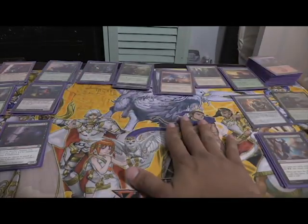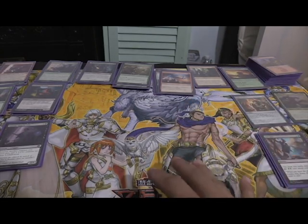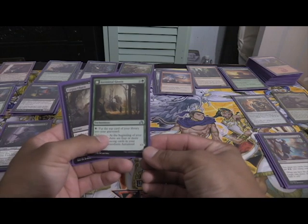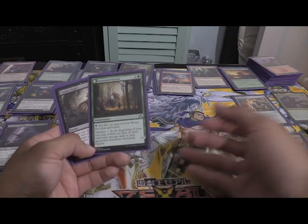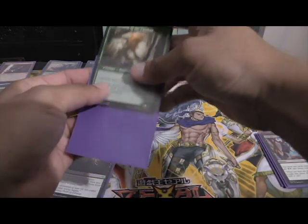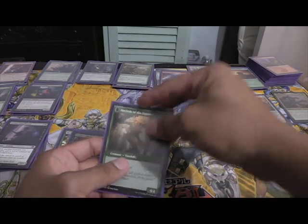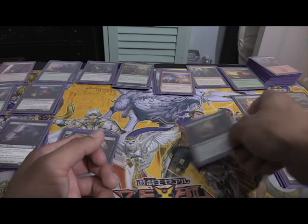One of the main strategies of this deck is to dump creature cards and instant sorceries into the graveyard. For that, we run one Autumnal Gloom, which is an enchantment for two and a green. You pay one black to put the top card of your library into your graveyard. At the beginning of your end step, if there are four or more card types amongst cards in your graveyard, you transform it into Ancient of the Equinox — a 4/4 trampling hexproof creature. You don't really want it to flip all that much; it's just a little thing to dump cards into your graveyard.